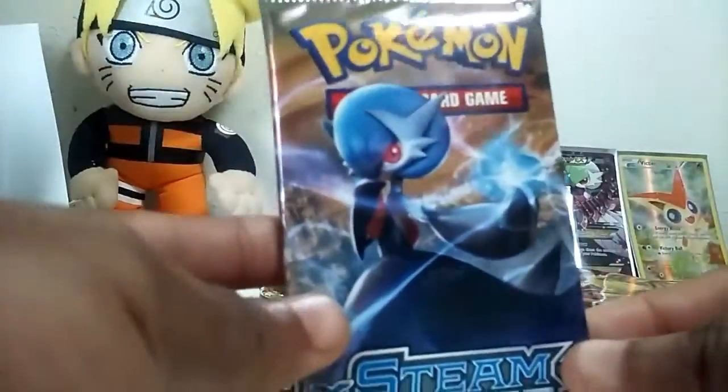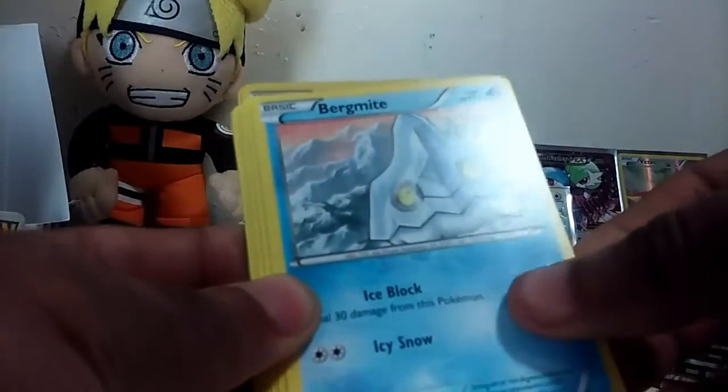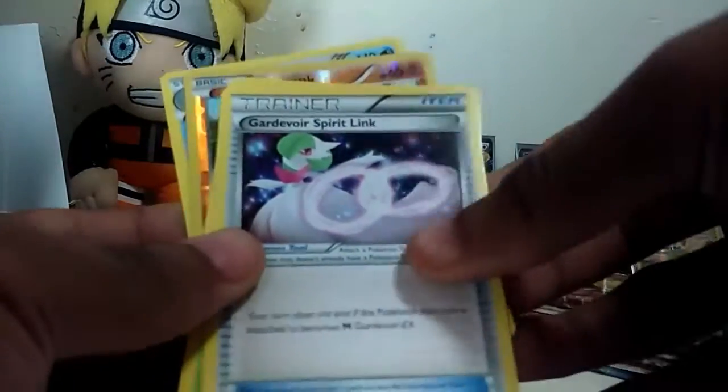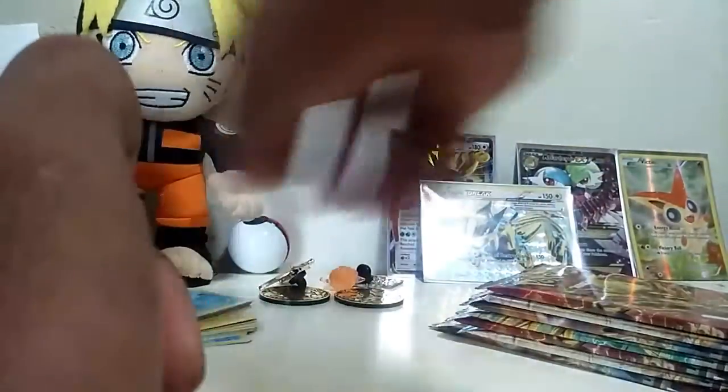Next up we got a Shiny Mega Gardevoir pack. Let's see if we can get that. We got a Joltick, Pregmite, Plingus, Manki, Shellos - pretty cool art - Dogwood, Cleft Key, Gardevoir Spirit Link, No Sleep, Prongrock, Gunk. Reverse Holo Common. And we get a Samurath regular Rare. This whole box has been weird.